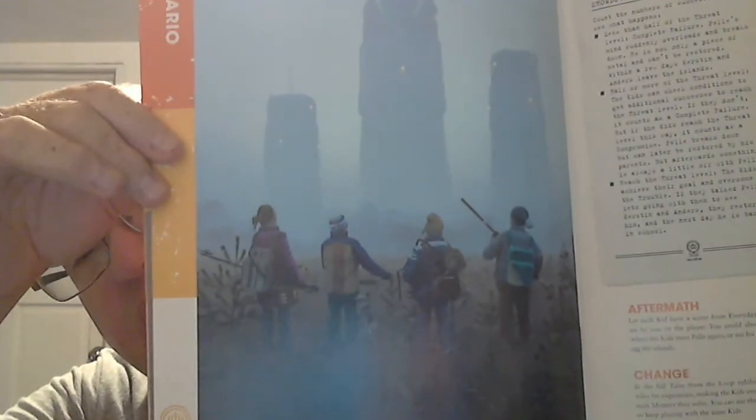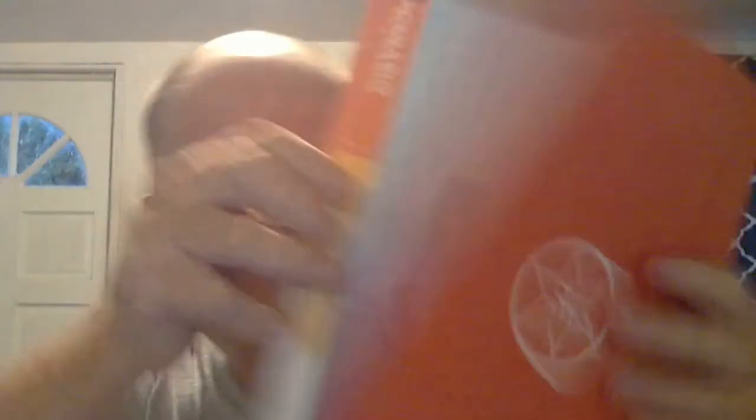Then we have the example adventure, "The Recycled Boy" — a brand new adventure just for this game. It's got everything you want: story, clues, hook, line and sinker, the five-room structure, the build-up, the middle, and the end. And there it is — the classic picture of the children going off to face the future. Just so much love for this game, this world, this system.